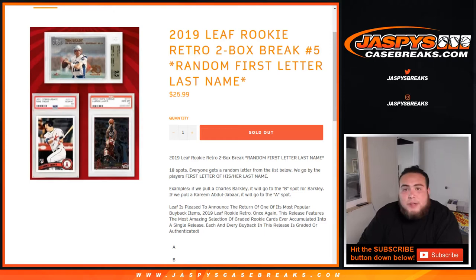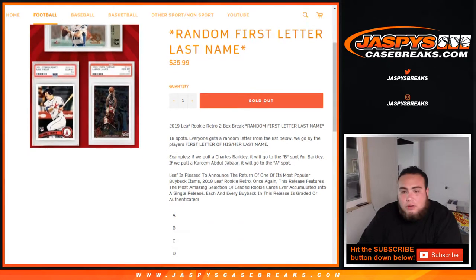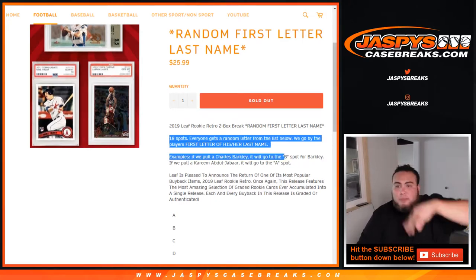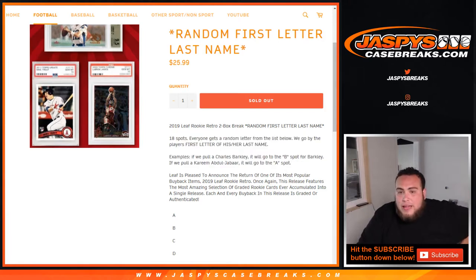What's up everybody, Jason from JaskiesCaseBreaks.com doing 2019 Leaf Rookie Retro 2 Box Break number 5, Random First Letter Last Name. 18 total spots — everybody gets a random letter. We go by the first letter of the player's last name. So for example, Charles Barkley goes to the B spot, Kareem Abdul-Jabbar goes to the A spot. Remember: first letter of the last name.